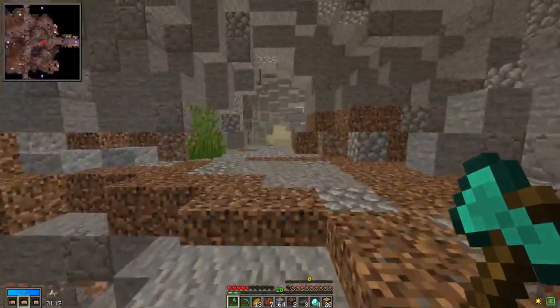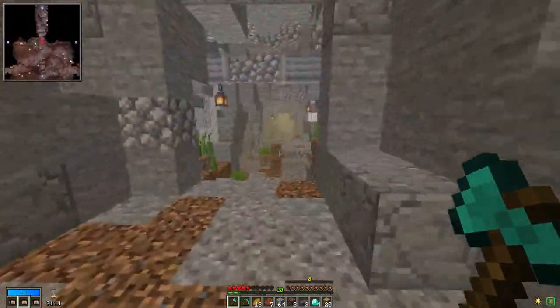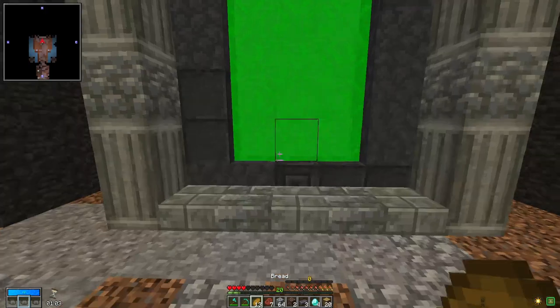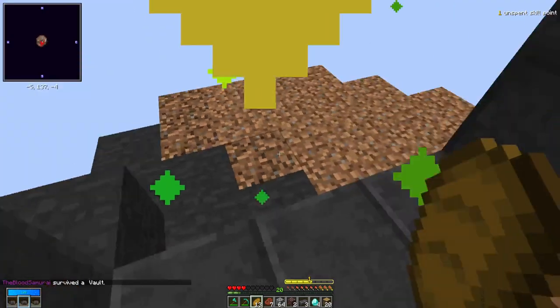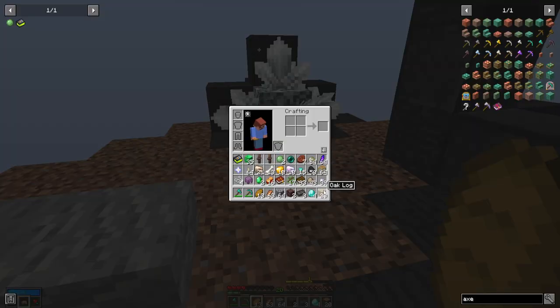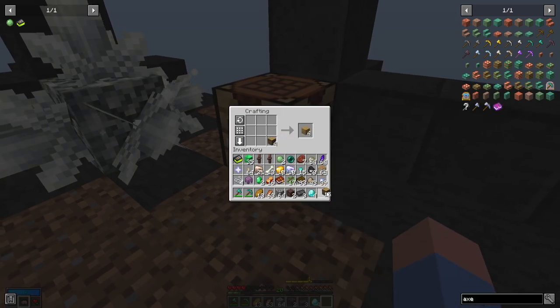I'm not going to risk it — I have wood, why risk it? 2000 XP, that's a lot. Get a level up, get another skill point from that. Make a crafting table, now we can make a chest.